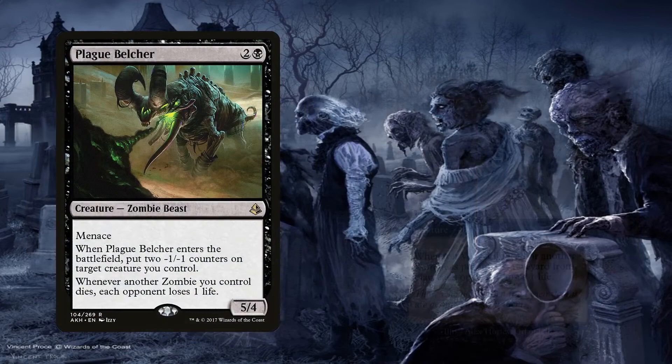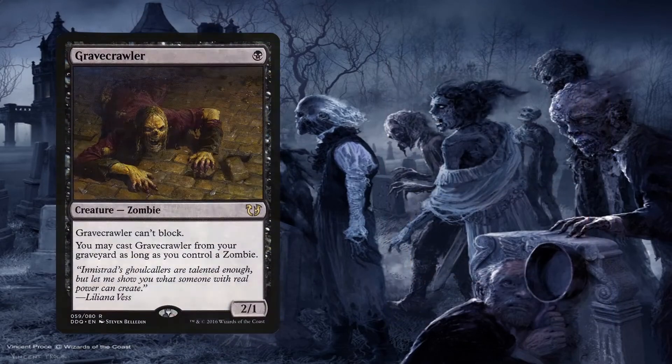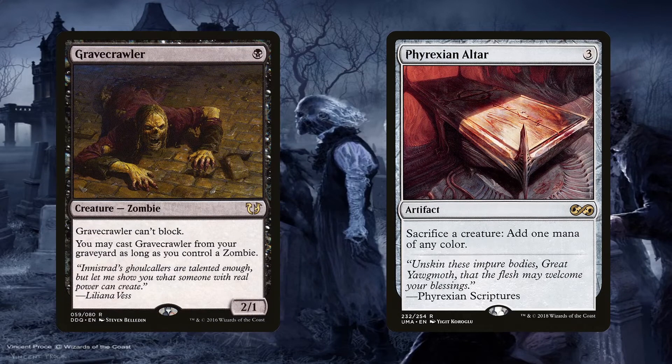Plague Belcher and Vengeful Dead use those zombie deaths to cut the table with a thousand cuts — each zombie we control that dies will hit all opponents for one. Not only is this good to slowly but surely kill off the table with our deck just doing what it does best, but if included as a combo piece with some combos already in the deck, it's an instantaneous game over. For example, the classic Gravecrawler and Phyrexian Altar combo. Both Plague Belcher and Vengeful Dead are zombies, so with either on the battlefield, we can sacrifice Gravecrawler for one black mana to the altar, then use that mana to recast it from the graveyard. We can do this indefinitely — each time we sacrifice it, either zombie will ping the table for one until they die.